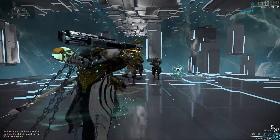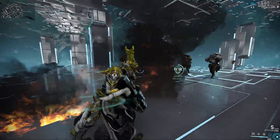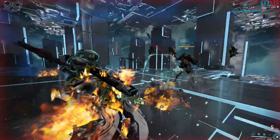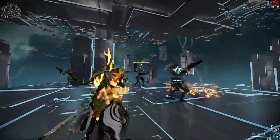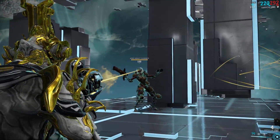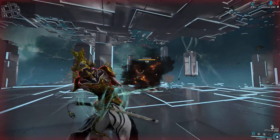Before I forma'd away the second D polarity, I slapped on Hammer Shot and went into the simulacrum with Ash and Harrow, trying to get as much damage out of this as possible. Even with Harrow — who wasn't stripping armor — the damage was pretty good. I got 90k red crit headshots on a Napalm and a Bombard, and a 254k red crit headshot on a Heavy Gunner.